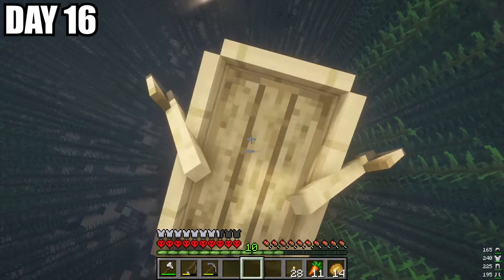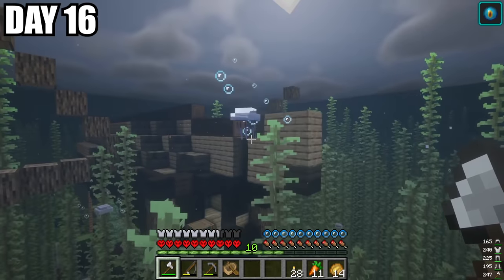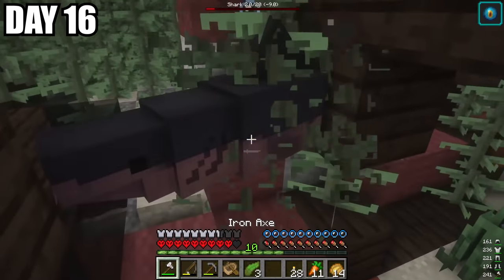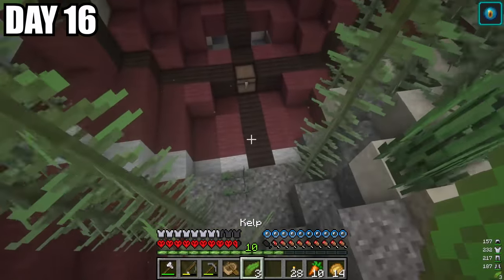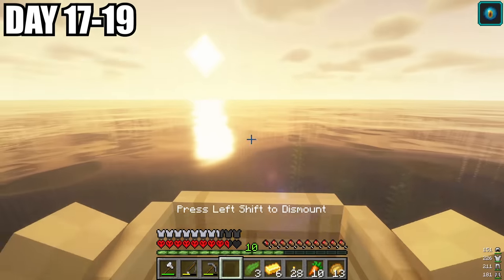We ended up seeing something in the water, so I immediately broke my ship and swum directly down. It looked like whatever this was, it was surrounded by jellyfish. When I got closer, I got hit by something — it was a shark. I was also wondering why I was able to breathe under the water, and it turns out they used a conduit to power this blimp. At the bottom, there was a chest containing some gold and some wood. We spent the next couple of days heading back to base.